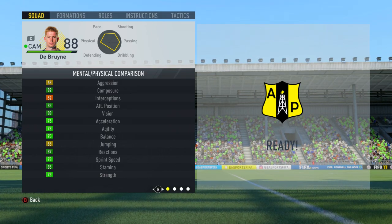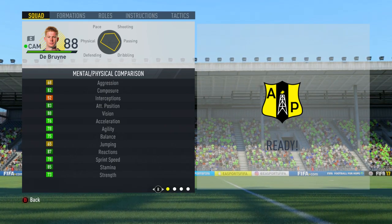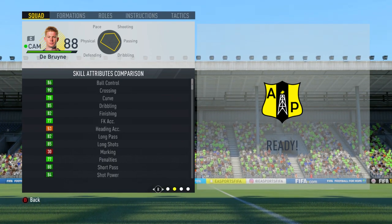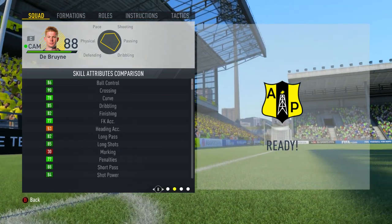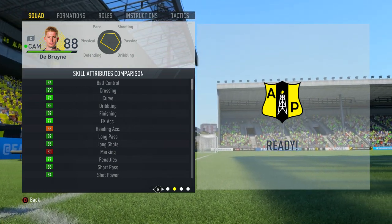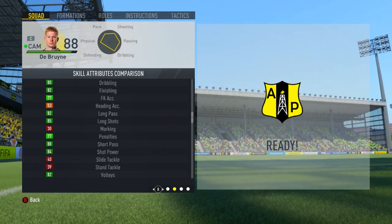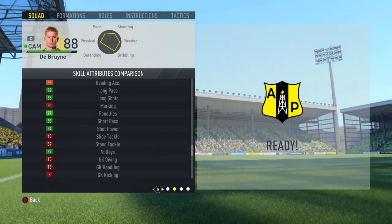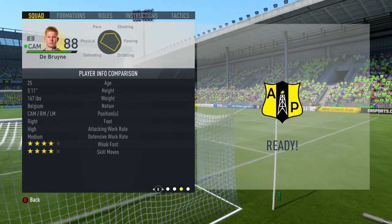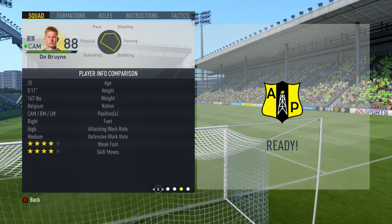Checking his in-game stats — I honestly thought that with the new Composure stat, Kevin De Bruyne would have maybe 86 or 87, but 82 isn't so bad. He also has 88 vision and 87 reactions — very nice physical and mental stats. Moving to the skill attributes: 90 crossing, 85 dribbling, 82 finishing which felt a lot better, 85 long shots, and 84 shot power — very, very nice. He can also play as a left mid or right mid.